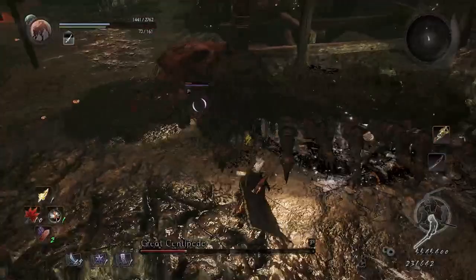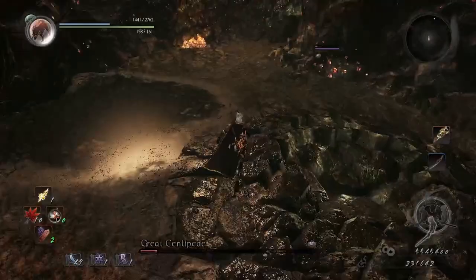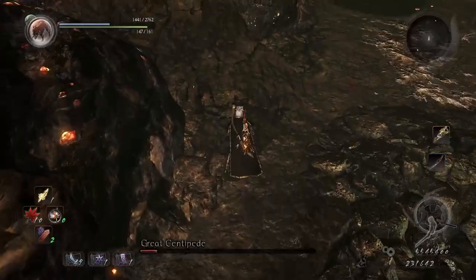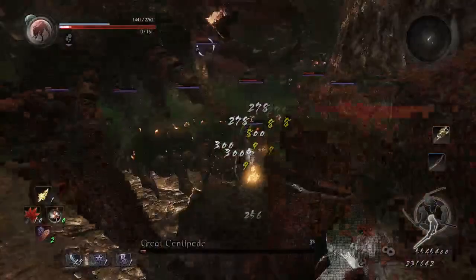It will try to run away, but it will come back with all of its parts. Block the attack, it will stand up. Use a low stance and attack — avoid attack, attack, attack, avoid attack — and it's dead.